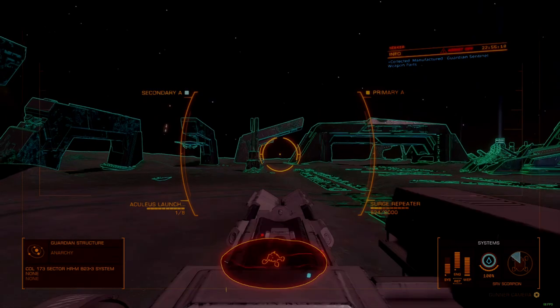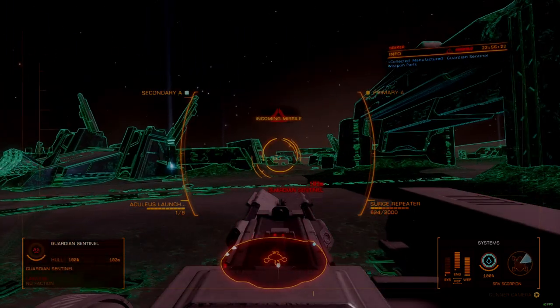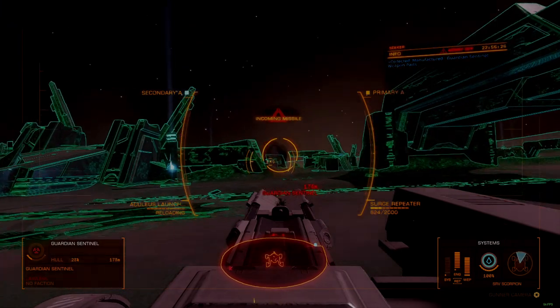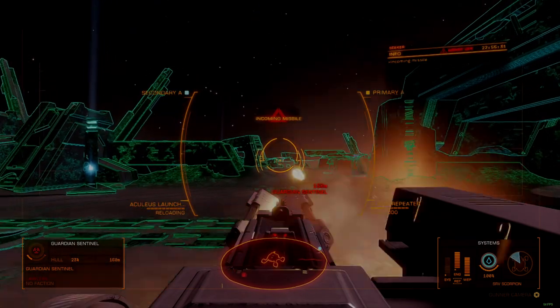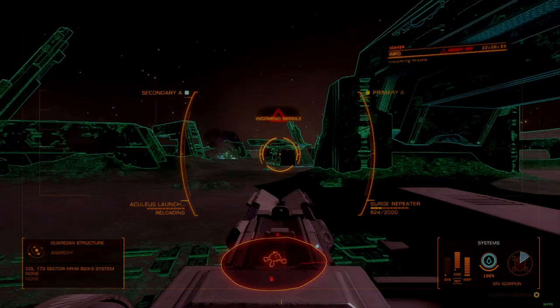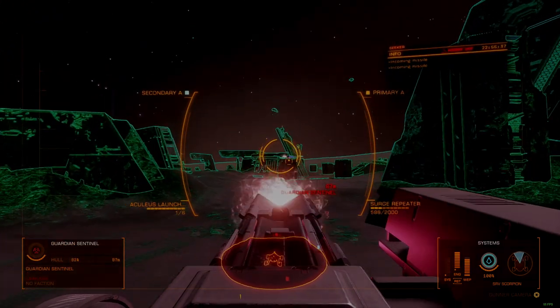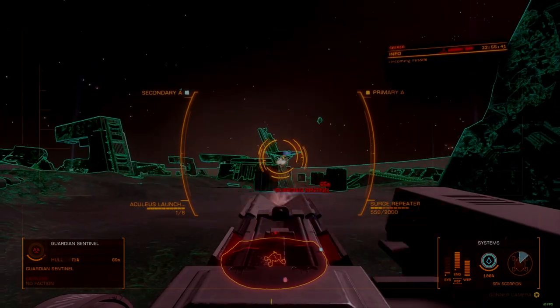Any ship you take to a Guardian Ruin should be equipped with a point defense utility. This can be placed on any dorsal-facing utility mount, so long as it has a clear, unobstructed view of the sky. PDCs remain active even while your ship is parked, and will defend you from any incoming missile-based projectiles — helpful when fighting the defensive sentinels that will emerge during a run.